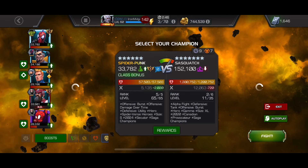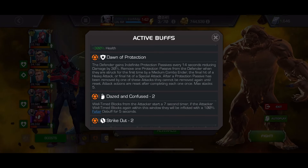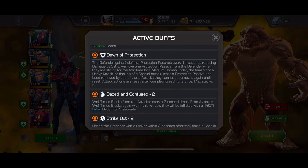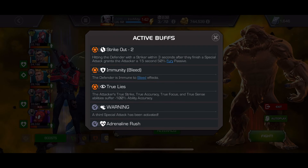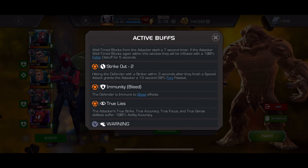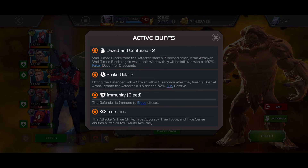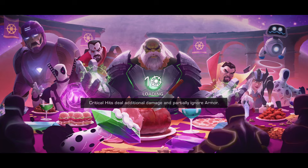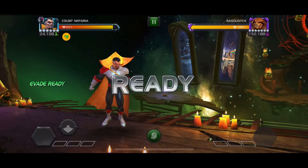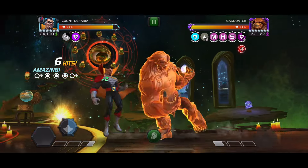Let's check out the Act 8.4.3 final boss. He's got Thorn of Protection, which means he gets incrementing protections that you've got to remove with a first medium combo ender, a special knockdown, and a heavy knockdown — you've got to cycle that. He's also got immunity to bleed and true life, neither of which will bother us. True strike would bother us because we couldn't evade, but he doesn't have that. Daze won't bother us either because we'll be evading instead of parrying.